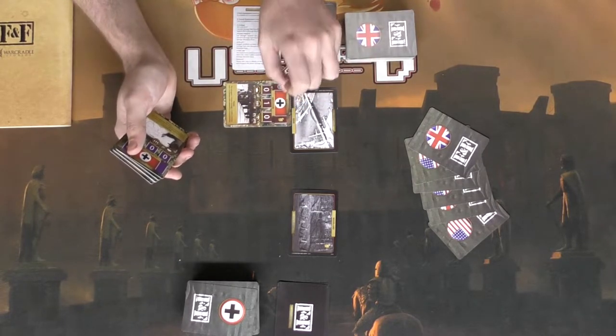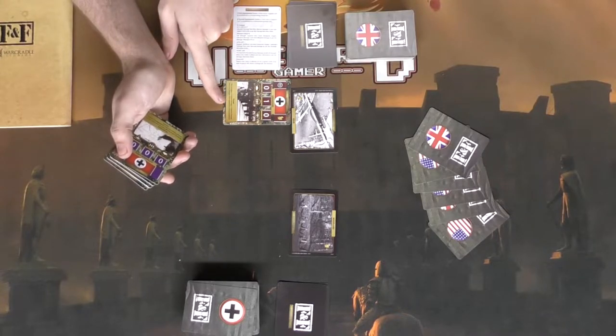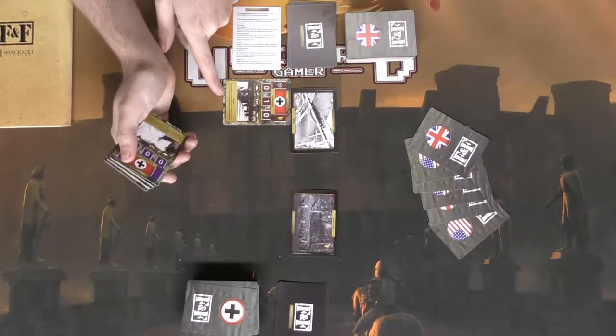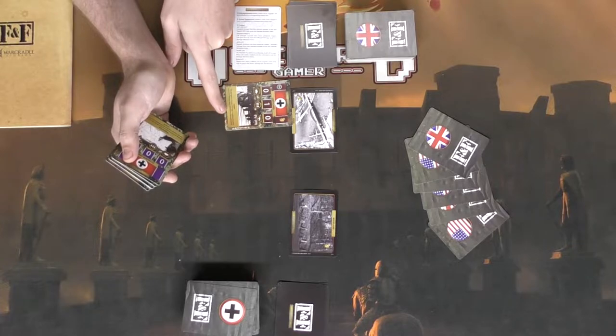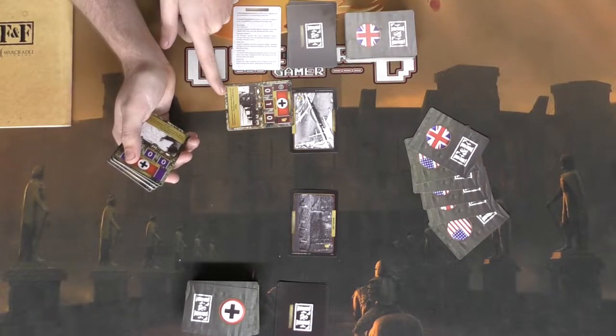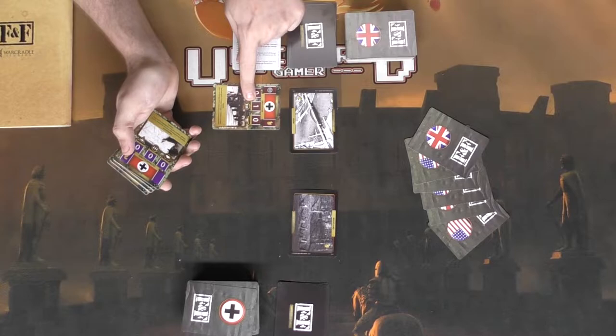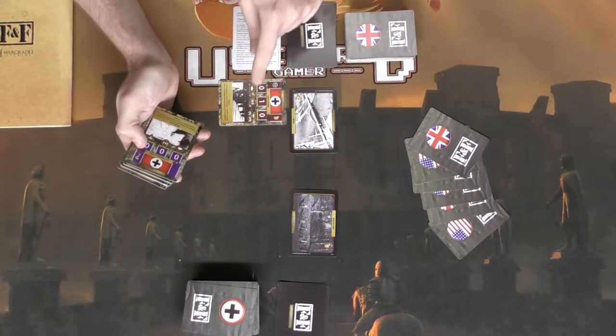The attacker places some Grenadiers. This card has a cool ability that says 'Forest: this card gains one armor damage and one infantry damage' — provided this card is in a forest location. Unfortunately it's not a forest, so he could choose not to play it, or play it if he just needs that basic damage value.